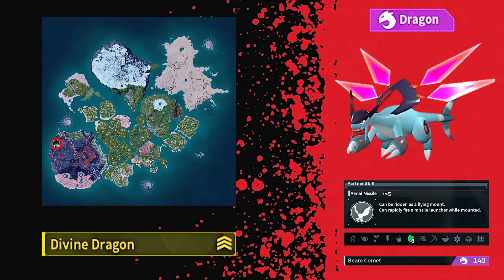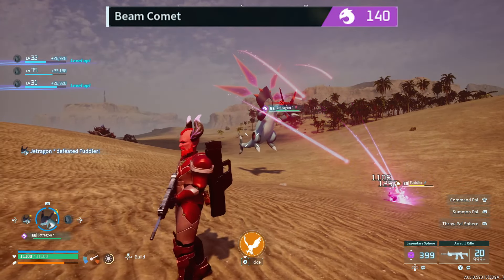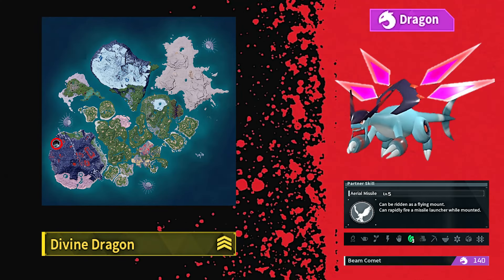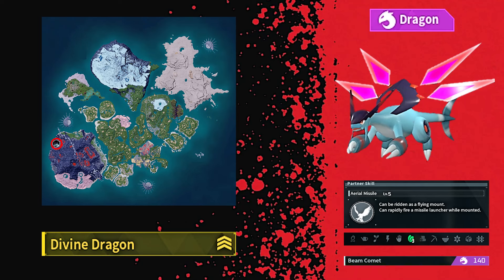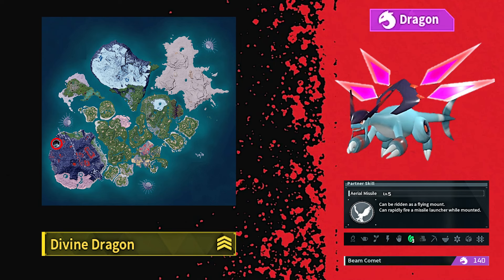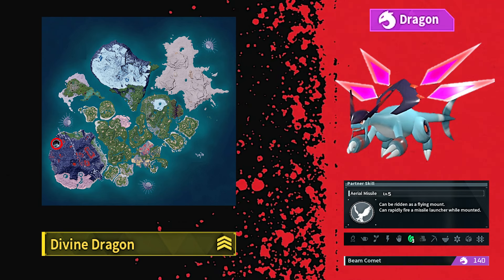Moving on, Jet Dragon has a single exclusive move called Beam Comet. As for passive skills, Jet Dragon is the only pal in the game that can naturally obtain the passive skill Divine Dragon, which gives a 20% boost to all dragon type moves. Finally, for base skills, Jet Dragon is only level 3 in gathering, so besides being pretty good at one job, they're not going to be the best pal to use at your base. That said, most people aren't trying to catch a dragon to be their main gardening pal.